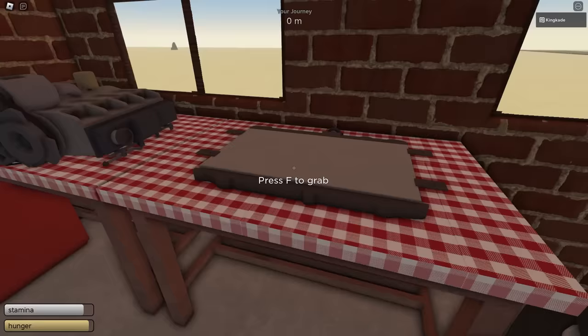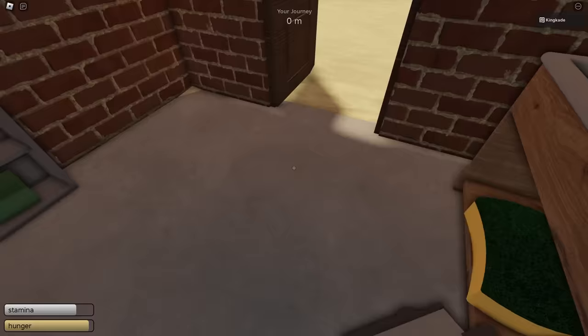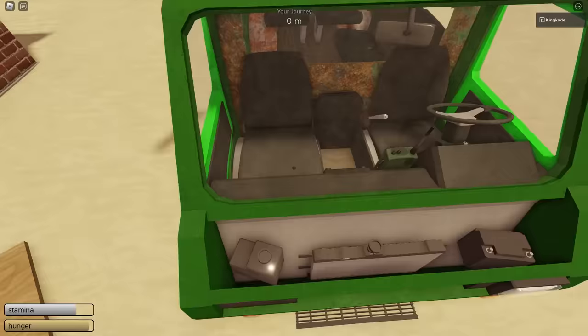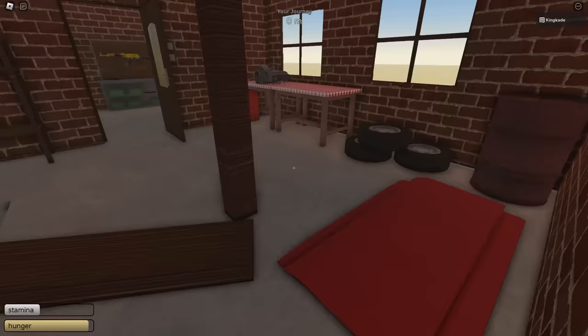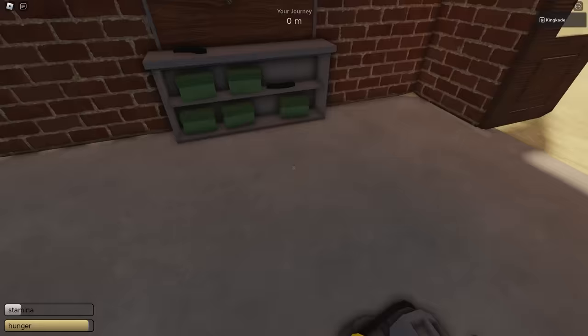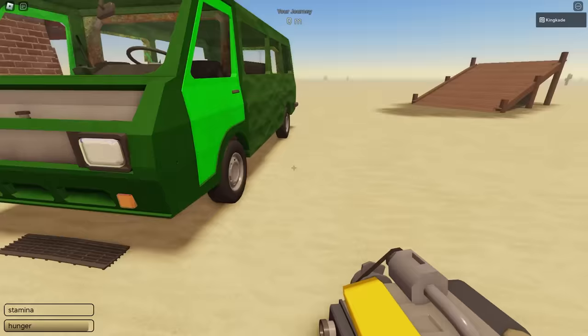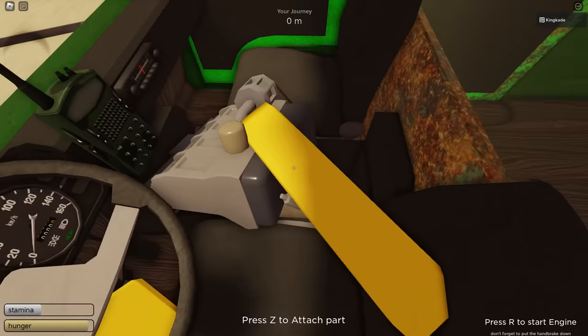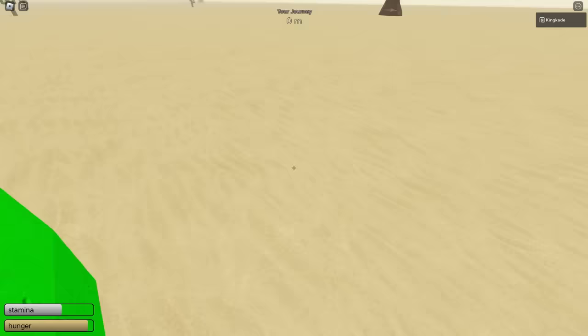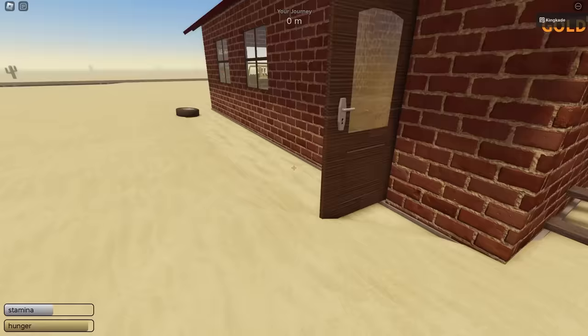Now what we need is the radiator and engine. Let's grab the radiator and run to the front of our car — it goes right here in the front, so jump up and place it there. For the engine on the van, it's in a kind of weird spot. To place it, you have to drop it, open up the door, grab it, then click E to sit down and place it right in the middle. Click E to leave once it's placed.